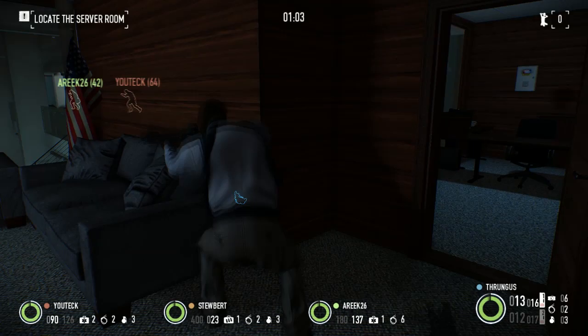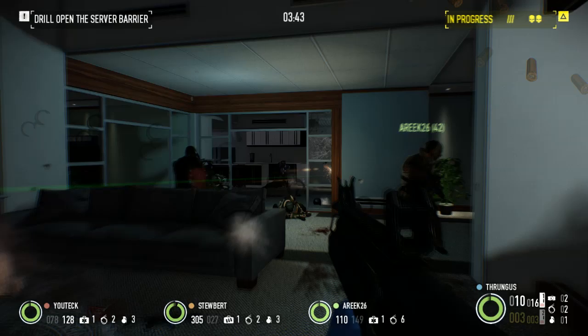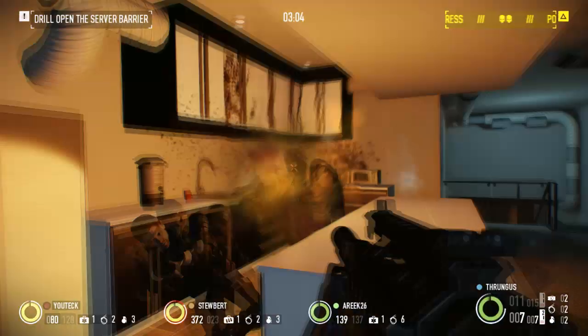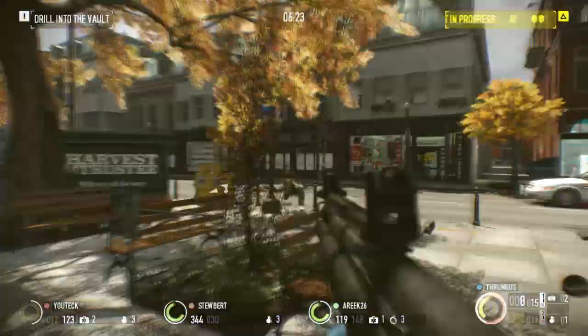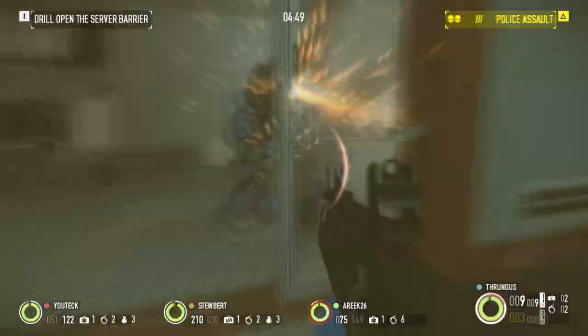I quite like the pump-action shotgun. It doesn't seem that powerful, and the secondary weapon shotgun is ridiculously powerful. Both have really, really low magazine sizes, so you'll definitely need someone to bring an ammo bag to make your day a little easier. In most matches I ran out of ammo pretty much halfway through the mission, so definitely bring some more ammo.